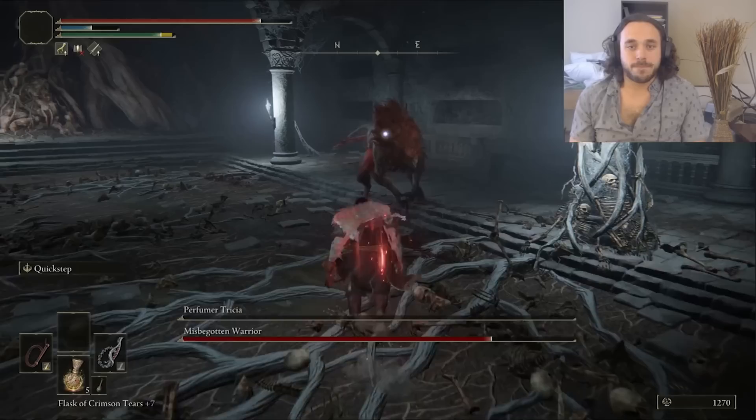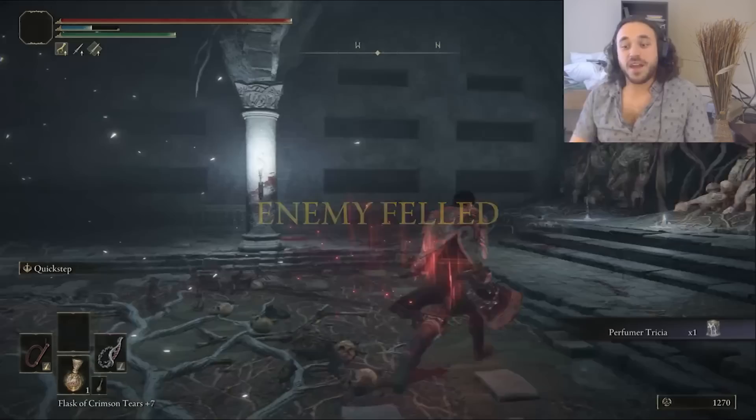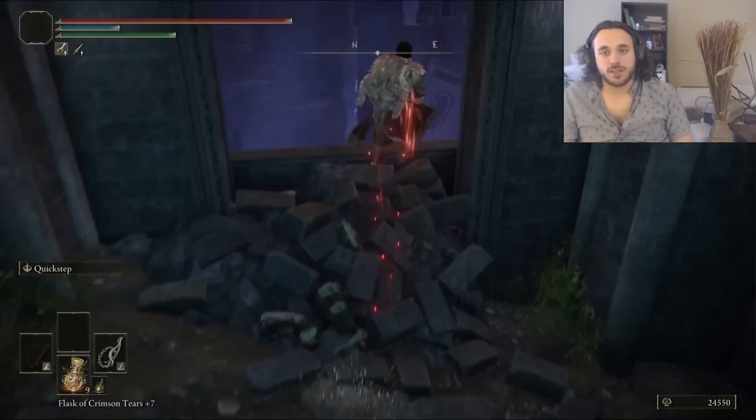It's the boss of Castle Morne, where we got the whip, and I think there's a reason — its base poise is pretty low, so the whip is a great way to stop it from attacking. Pretty neat game design. Beating those gives us the Perfumer Tricia ashes: a lady who casts spells and wears breathable fabric. Sypha is on the squad. But leveling Sypha will require a bit of that good kush, so let's do a quest for a witch. Up through Caria Manor, we have a quick bout with Loretta. While she can't bleed, we have enough HP to just sort of trade damage until we win. Then we talk to Ranni, head to Nokron, fight the Mimic Tear.